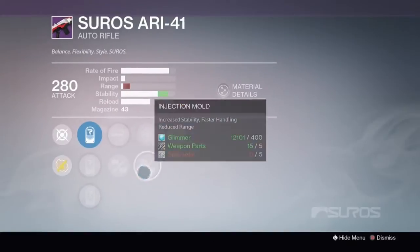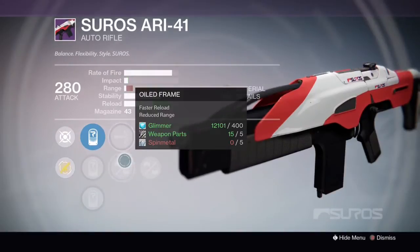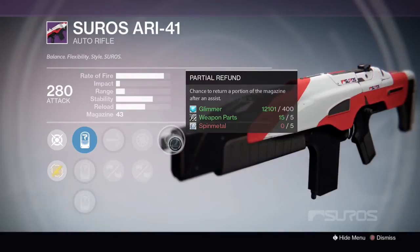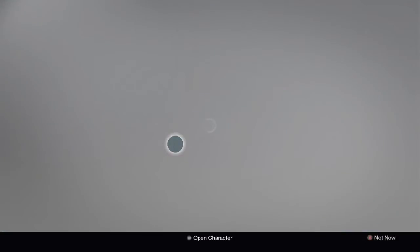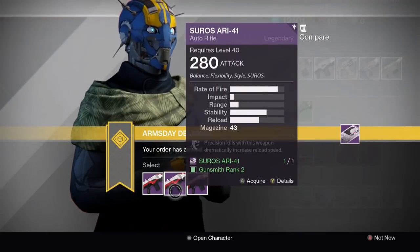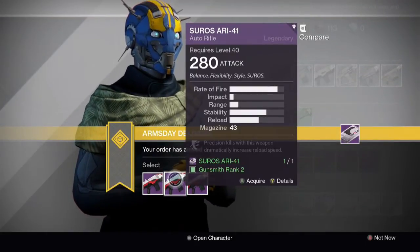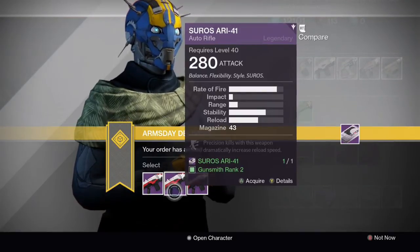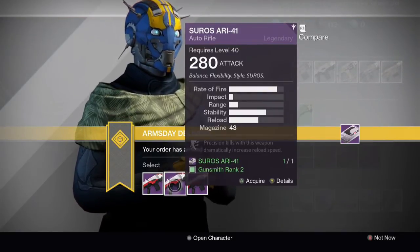And then next up we have High Caliber Rounds, Oiled Frame, Snapshot, Injection Mold and Partial Refund. Number two is the one you're going to want — you've got two range boosters to push that range up, and Outlaw with Precision Kills boosting your reload speed, making up for the reload speed hit you take. So this is the one you'll want to go for.